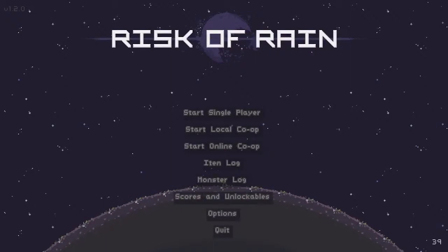Risk of Rain is a 16-bit 2D side-scroller with roguelike elements. Its story takes place as a ship is demolished and sent hurtling into an unknown planet, and you play as one of the survivors who crashed along with it.